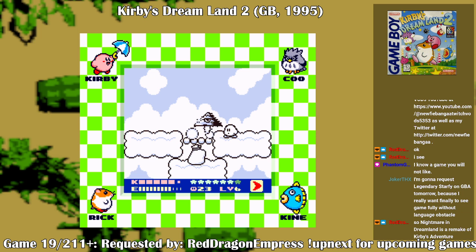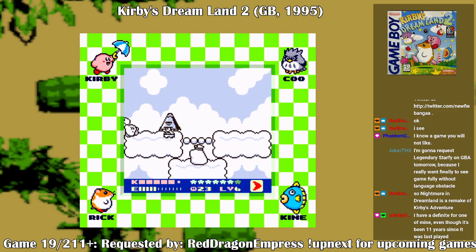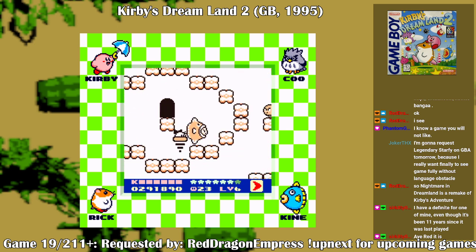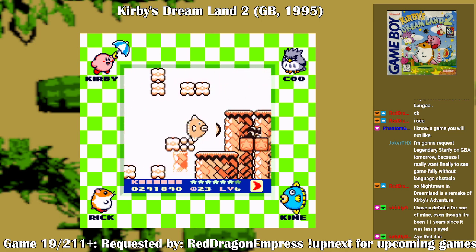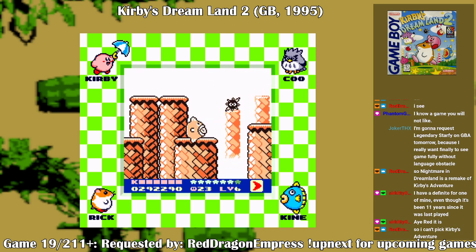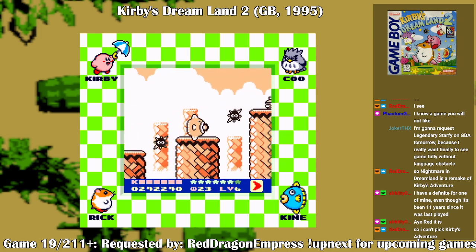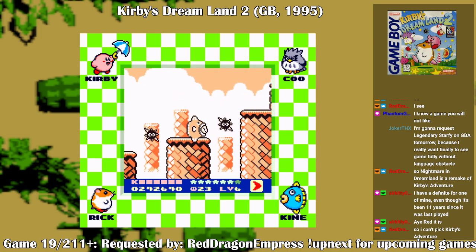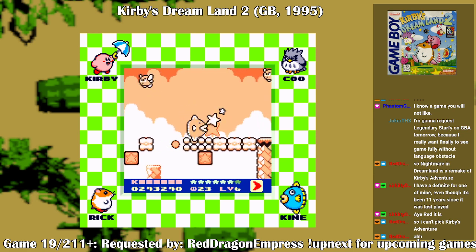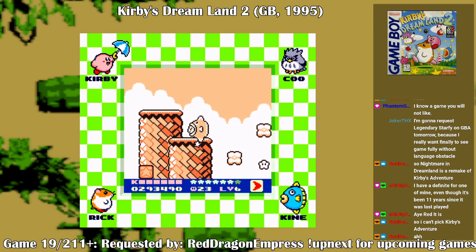Who am I rescuing here? Kine? I kind of want Kine — funny enough, he's needed in this rainbow drop world. So you can't pick Kirby's Adventure? You can! Remember, Lion King was picked twice — once on the SNES and once on the Genesis. The Genesis version was your pick. So like I said, Kirby's Adventure can still be picked.